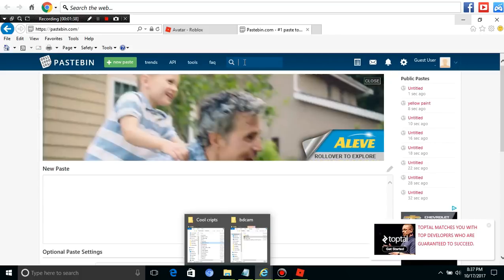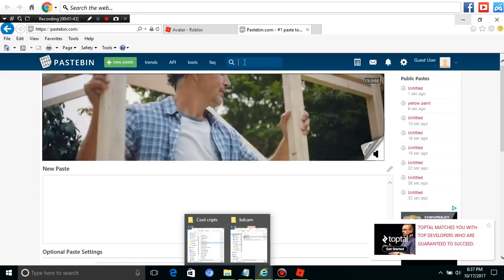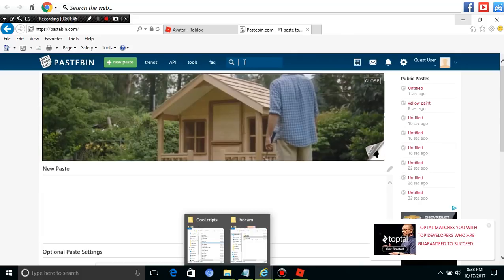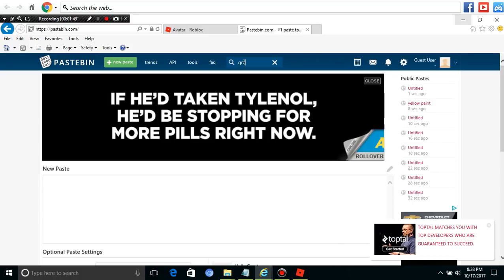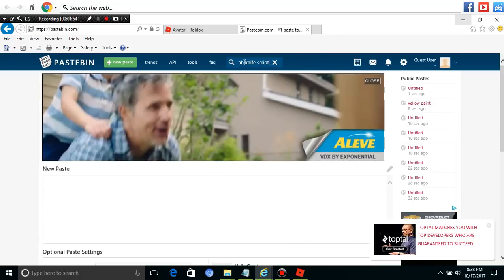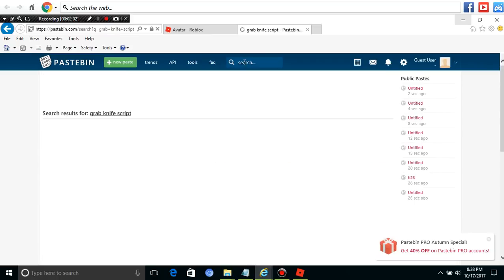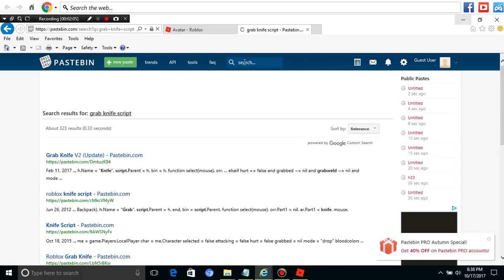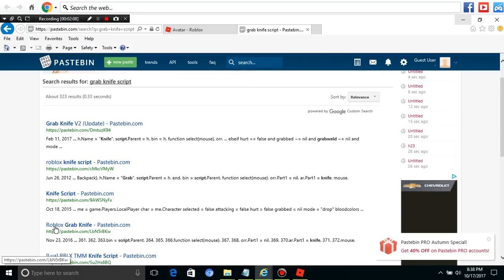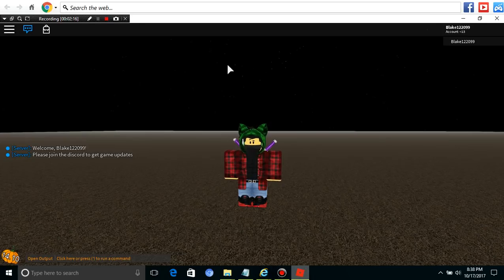What you want to do is type in any script you want. So I want a grab knife script — just type in any script you want and it'll work. You can do a robot script. We'll just do this right here. Let me just go on Pastebin and bring it up.